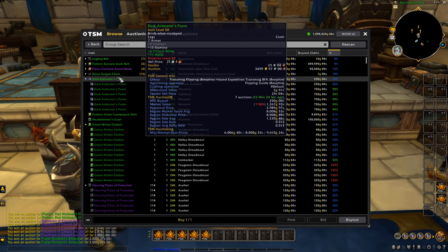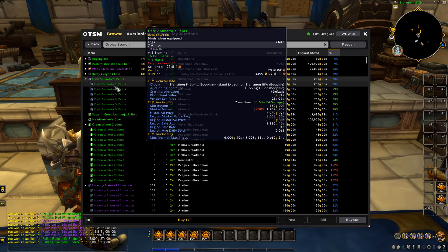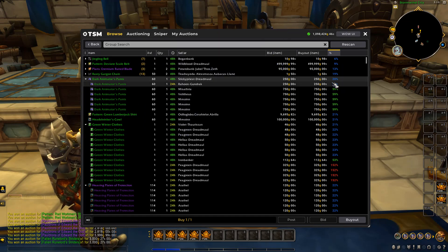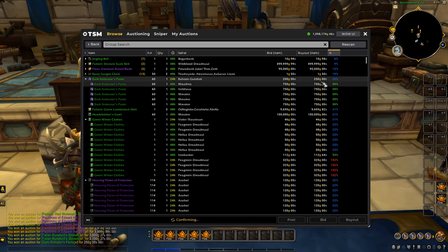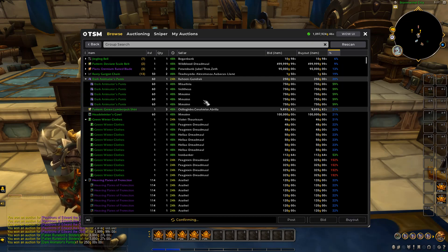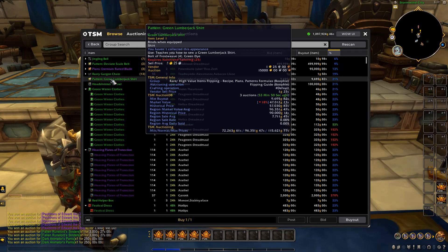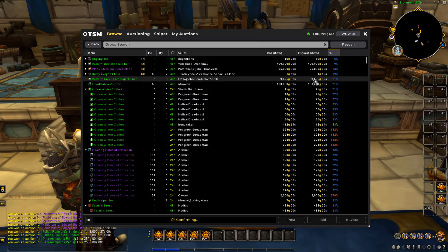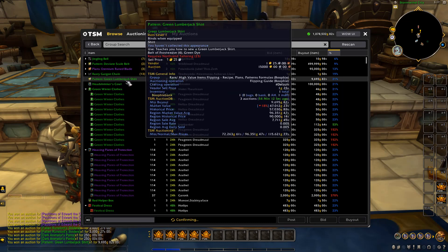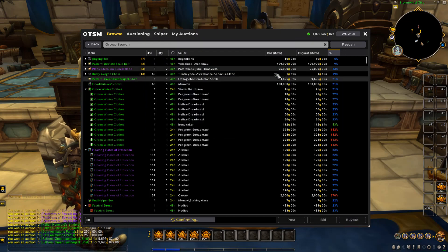Moving on — these items here are just a nice little flip with some good region prices. Market value is 1.2K and there are two listed for 250 gold. We're going to buy both and just undercut the next person at 750 gold. If we get a sale, that's just a nice little 500 gold profit. Then we've got some patterns with a low sell rate but high prices — market value is 47K and there are three listed for only 9K each. We're going to take the risk and buy all three, relisting them for 96K each. If we manage to sell one, that's all the money back plus around 70K profit.